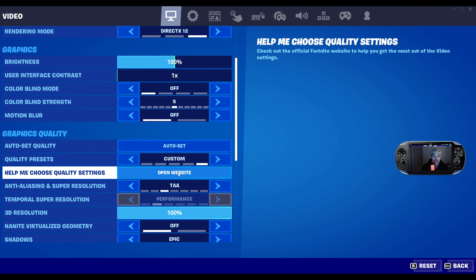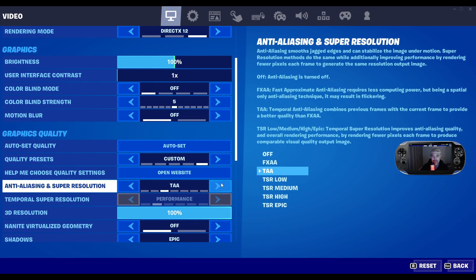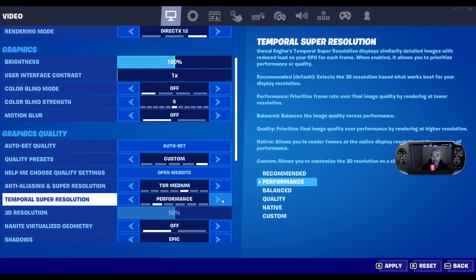It will send you over to Epic Games and it tells you all about the new 5.1 engine and how to get the best performance out of your system. If I go down here, it shows Temporal Super Resolution is disabled and the anti-aliasing and super resolution setting. I'm just going to put it on medium.